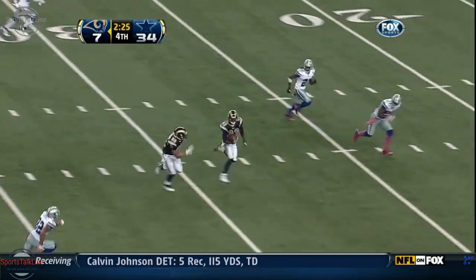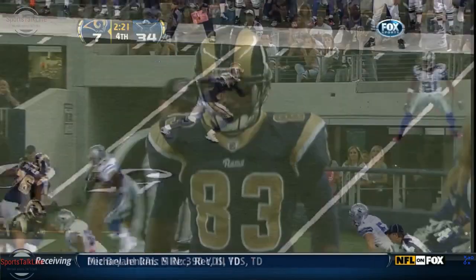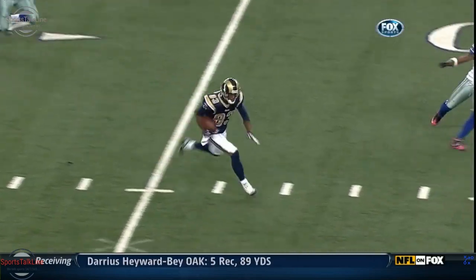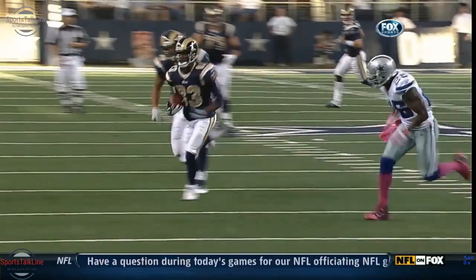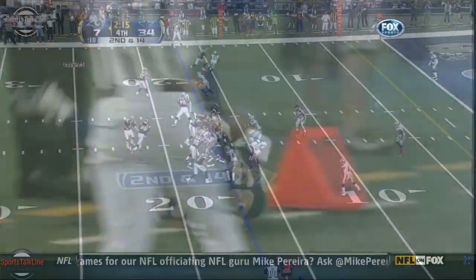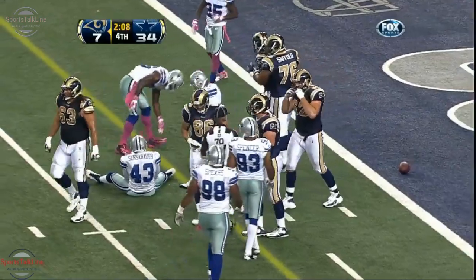Feely completes the pass for the first down to Brandon Lloyd. This is why the Rams got Lloyd — they're going to lose today, but he's showing how dynamic he is as a player, going to catch the ball and then going to work. That's why he led the NFL in receiving yards last year under Josh McDaniels in Denver. And of course knows this offense. Jackson carries it inside the five and is upended, stops short of the goal line.